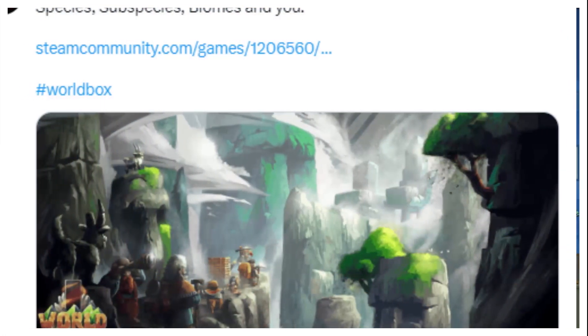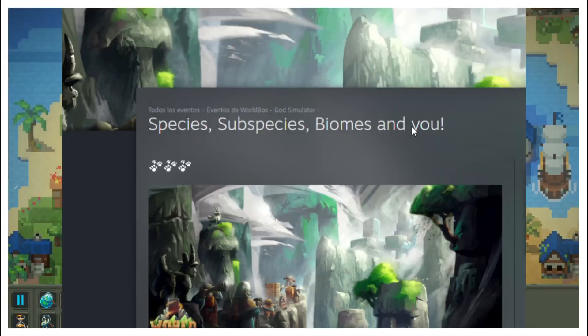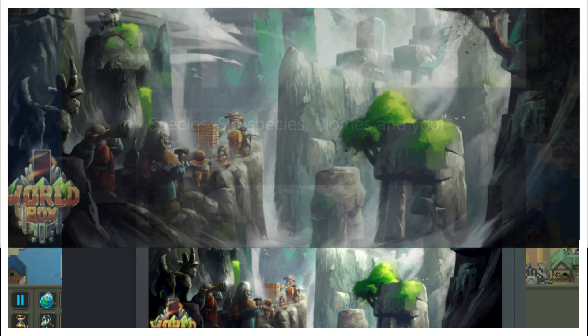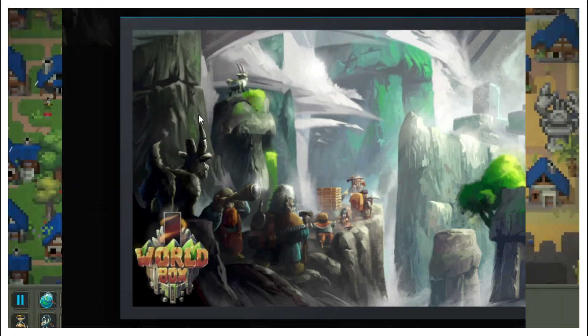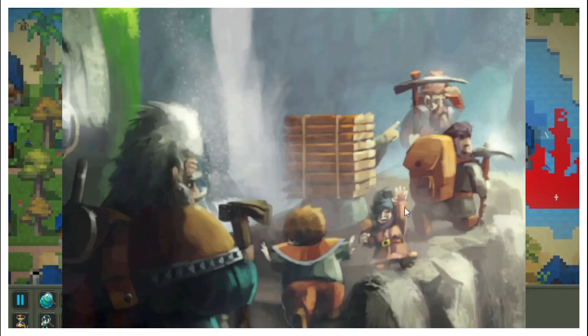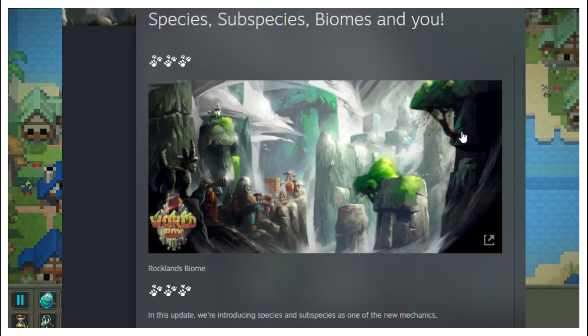He revealed a new post in the Steam community tab called 'Species, Subspecies, Biomes, and You.' First of all, they show us the image they teased — the rocky biome — in which we can see what looks like a subspecies of dwarves walking through it, carrying pickaxes and some firewood. We also see quite a few black goats.